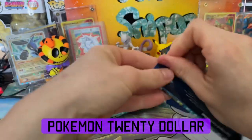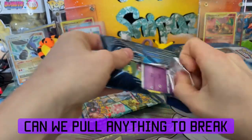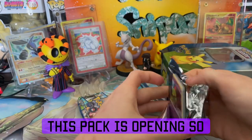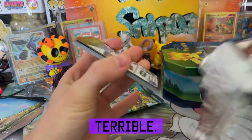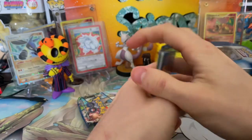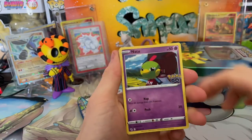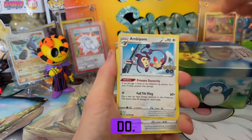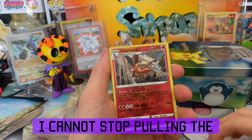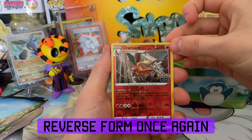Without further ado, let's see what we can do in a Pokemon GO product — can we pull anything to break even or make our money back? I apologize to any core collector for that pack opening. Let's see what we can do — it's been a minute since I opened Pokemon GO packs. Coming up on a radiant Charizard — I cannot stop pulling the Charizard. I'm not complaining, but it's in reverse form once again.